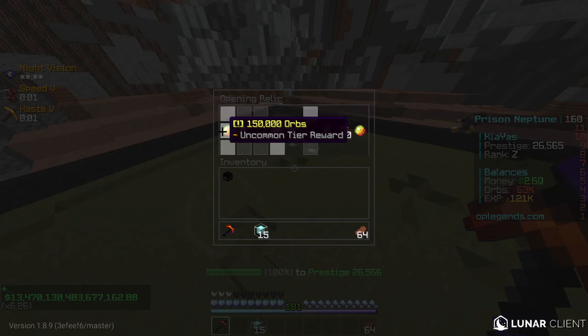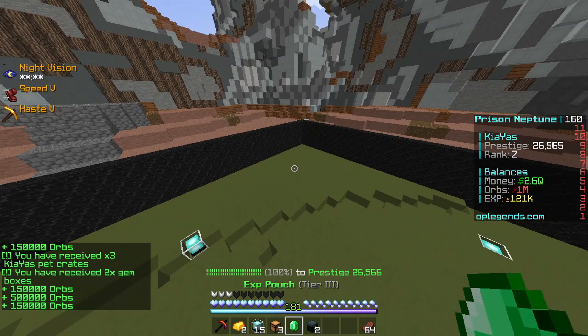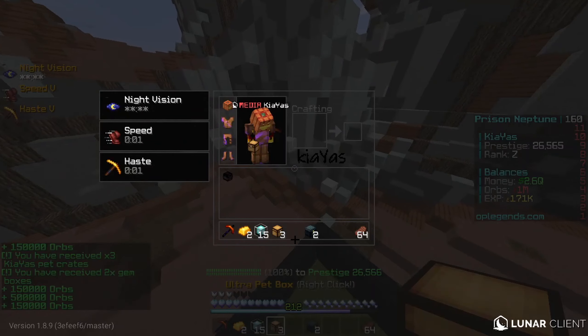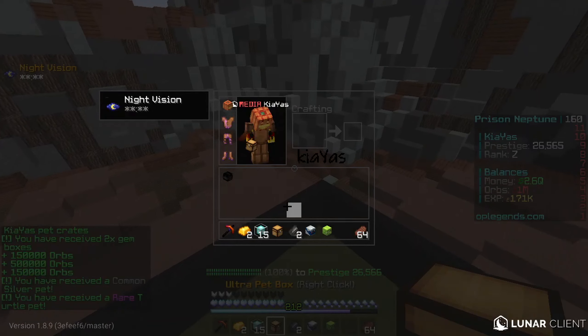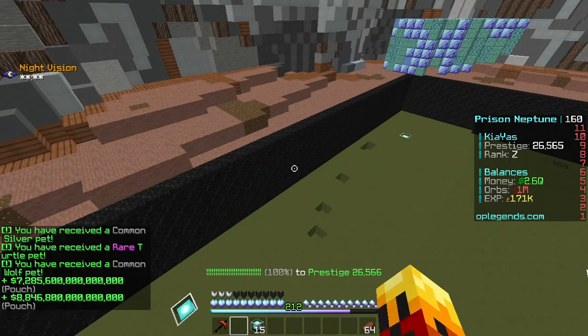We're going to go ahead and open all the relic keys at the same time right now. Hopefully we get something pretty good out of this. I'm mostly looking for XP so I can get more robots, but if we don't get any XP, it's all right too. We got some XP, which is pretty good — I'm going to go ahead and redeem that. We got some legendary gem boxes. We got money pouches as well.